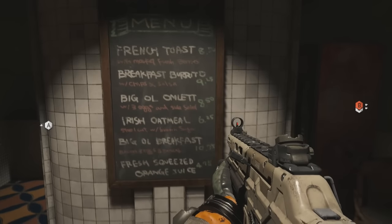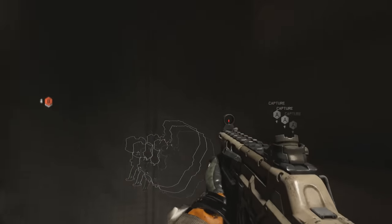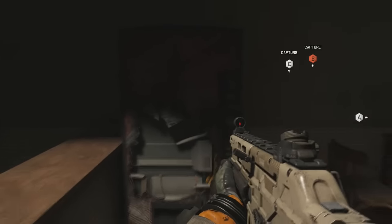Once you're in here, it's pretty cool — they've got stools all over the place, a breakfast menu, as well as a vending machine in the back. It's just a pretty cool little room to explore. You can get shot while you're in this room, as well as shoot out of it.